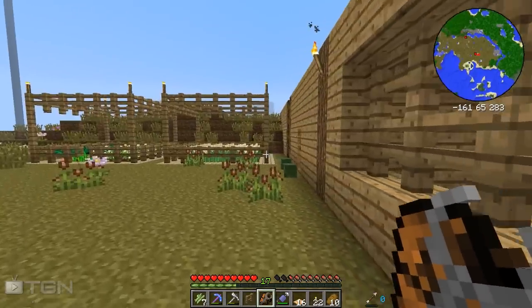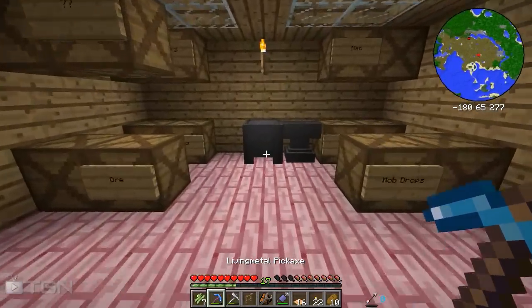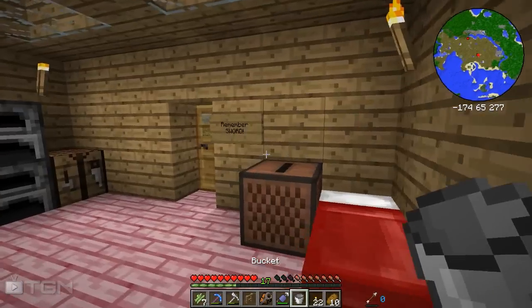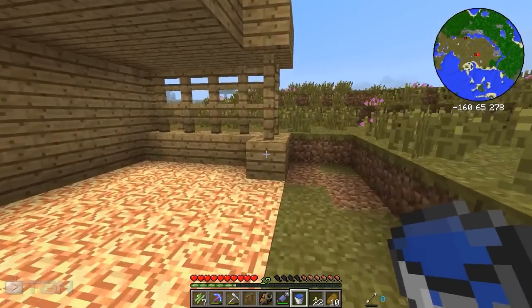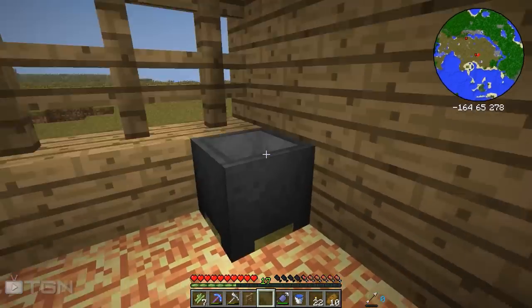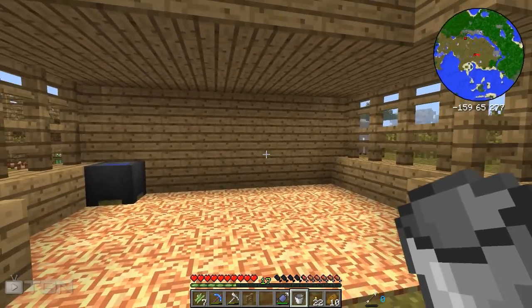Now we need to supply them with one more thing, and it's the reason we left this little hole at the back. We're going to go in and grab one thing we found while we were venturing — our cauldron. We need to grab a bucket and fill this guy with a little bit of water. We've got quite a bit down here so let's grab some and throw our cauldron on the side, filling it up so they can have a sip and a drink.